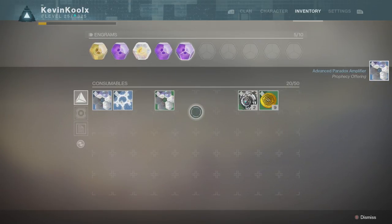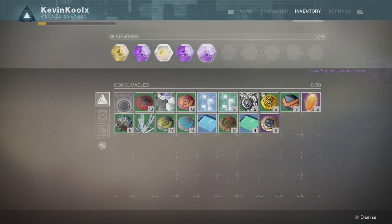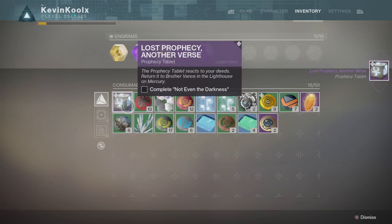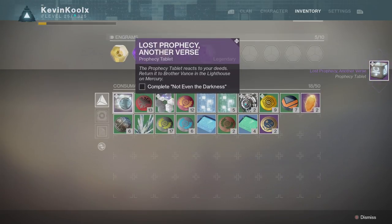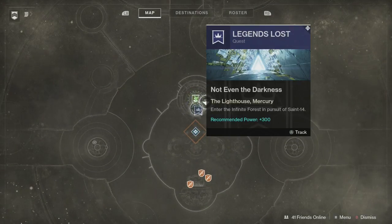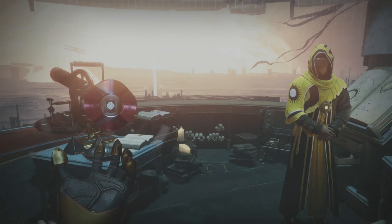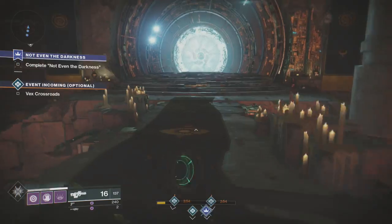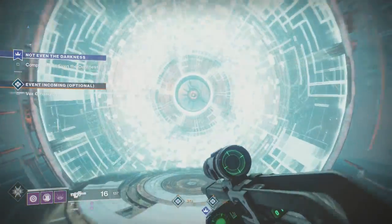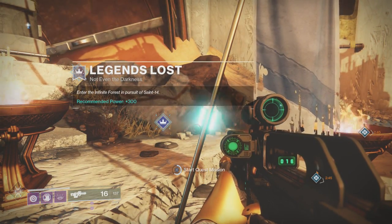To get into Saint-14's tomb, what you first have to do is unlock the mission called Legends Lost. The way you do that is by first completing the previous mission, which is one of the Lost Prophecies, and then you have to grind through strikes, public events, and crucible matches to get yourself two fossilized Hermean blossoms, two advanced paradox amplifiers or 20 paradox amplifiers, and two advanced Riddellorian cultures or 20 of those as well. Eventually you unlock enough of those and you are able to start the mission.